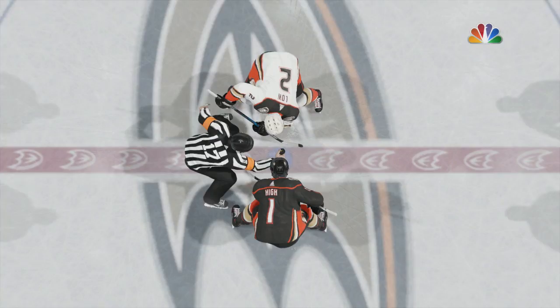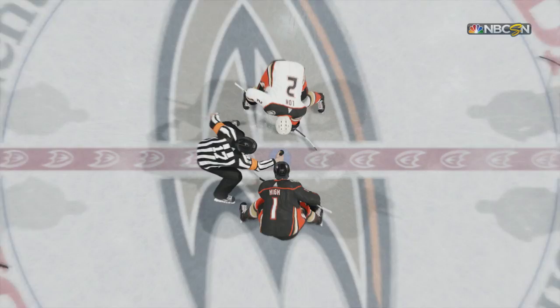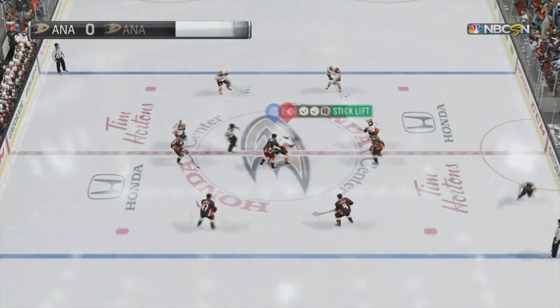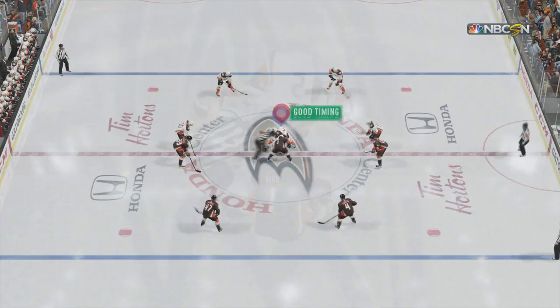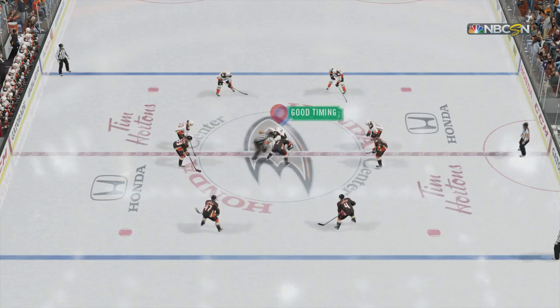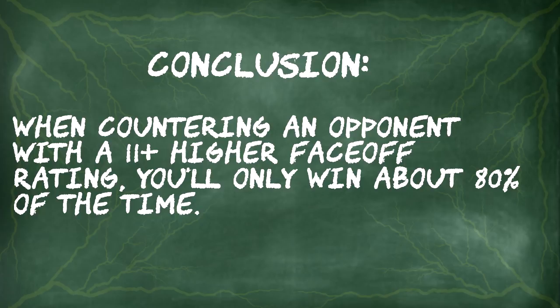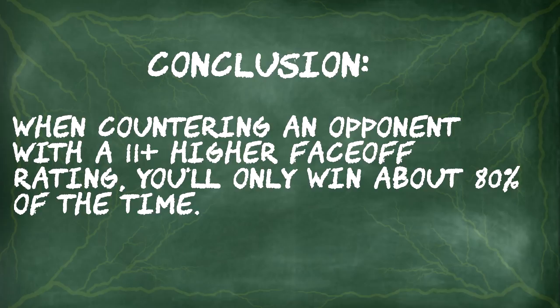I did the same experiment but with only an 11-point rating gap — 77 versus 66. When testing stick lift against forehand, the forehand was still winning but at a much lower rate. To me this meant that players with the highest face-off ratings, going against a player with a much lower rating, can basically do whatever they want and likely win. So if you're countering your opponent and he has an 11-point higher face-off rating, you'll only win about 80% of the time while your opponent wins 20% — not perfect, but the idea is they'll still win.